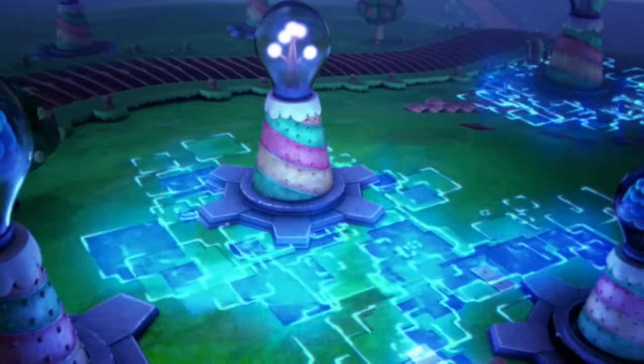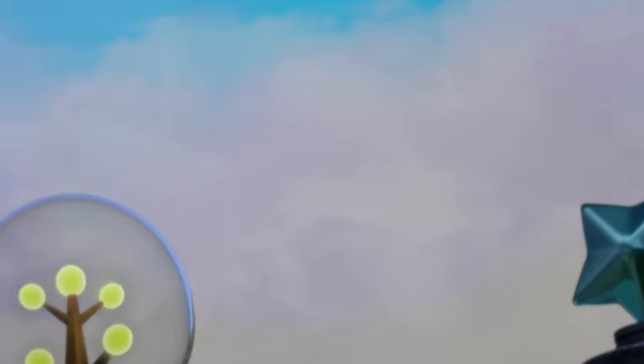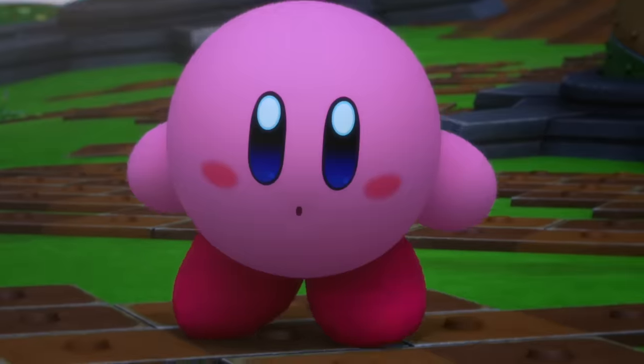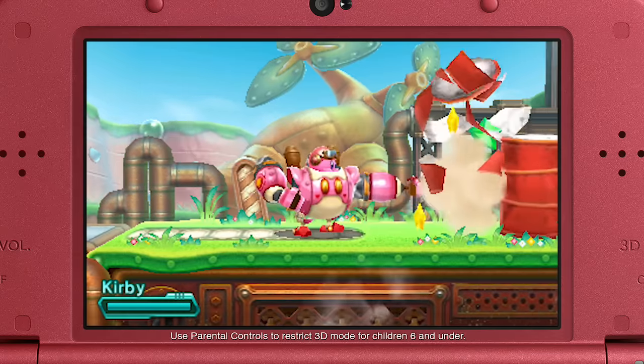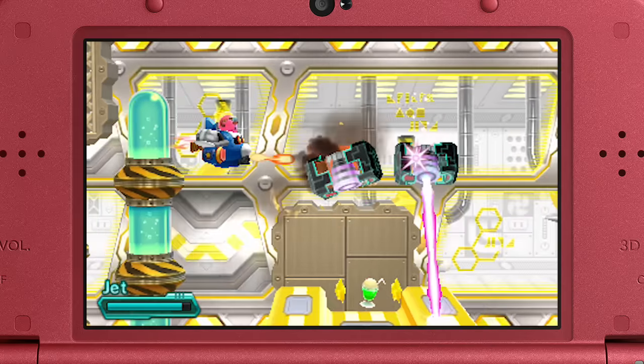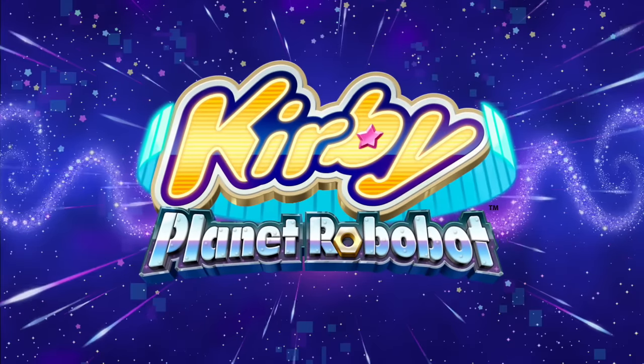The once peaceful planet Popstar is under threat of mechanization. And now, Kirby must rise up and use their power against them. The Robobot armor is the key to saving his world. Landing on Nintendo 3DS, it's Kirby Planet Robobot.